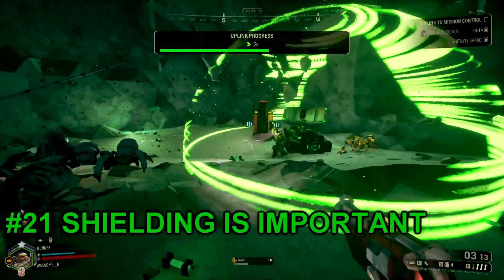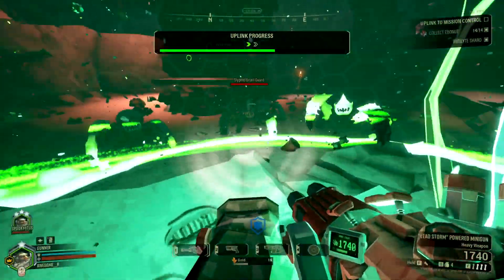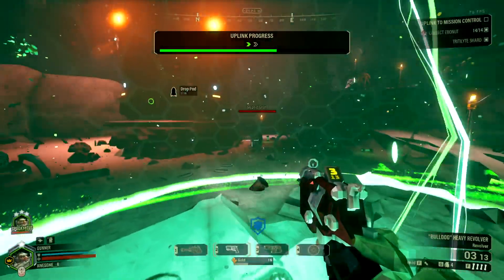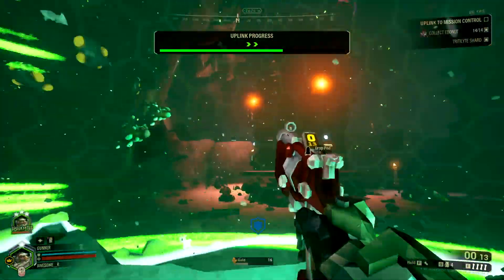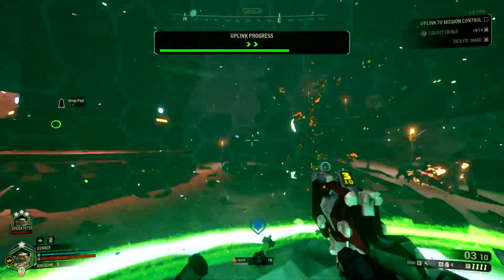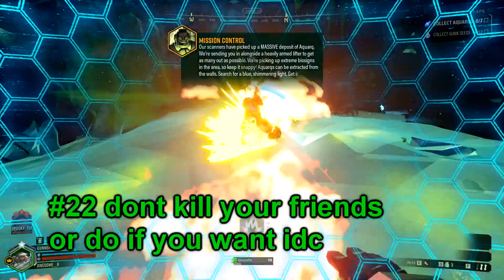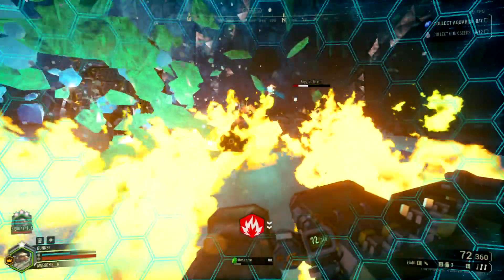Number 21. Your shields are especially valuable during salvage missions, as you won't have any major escape options. I always see gunners failing to use their shields correctly, and sometimes I don't use them effectively myself.